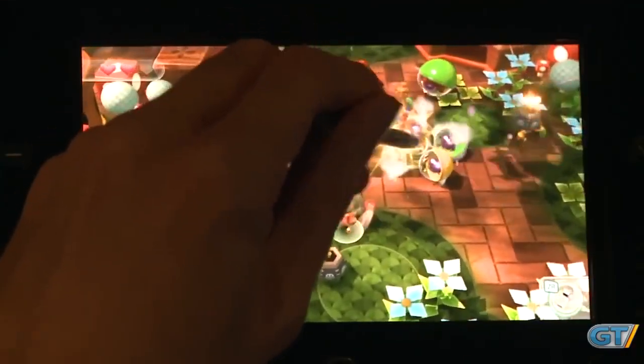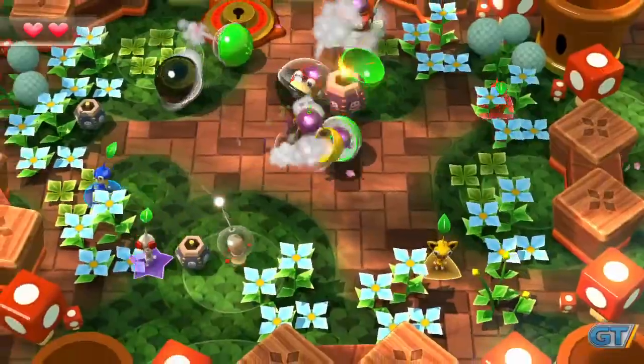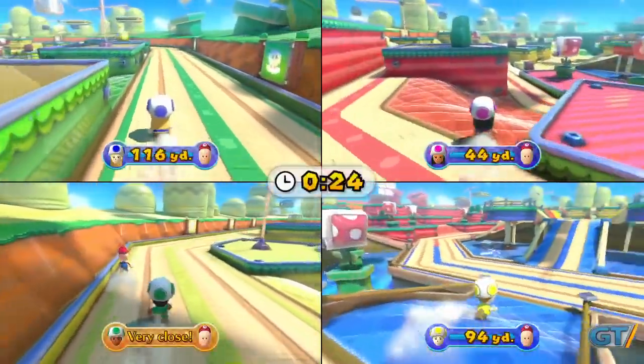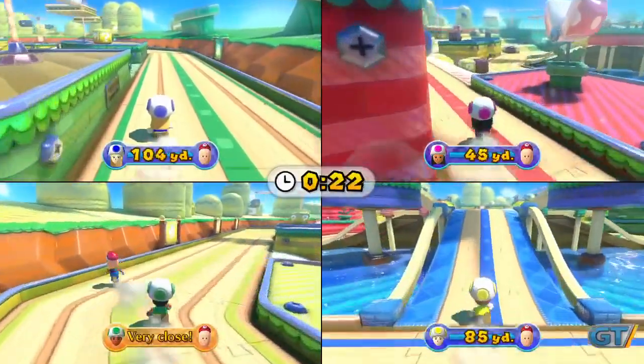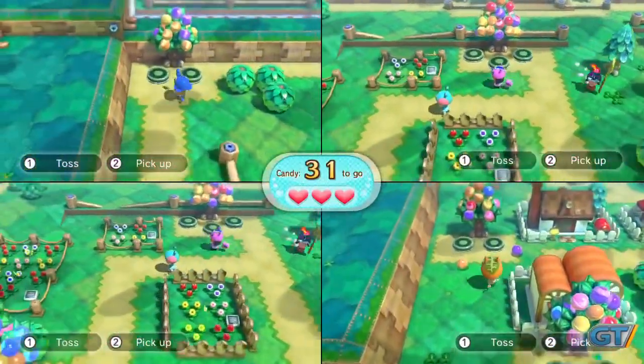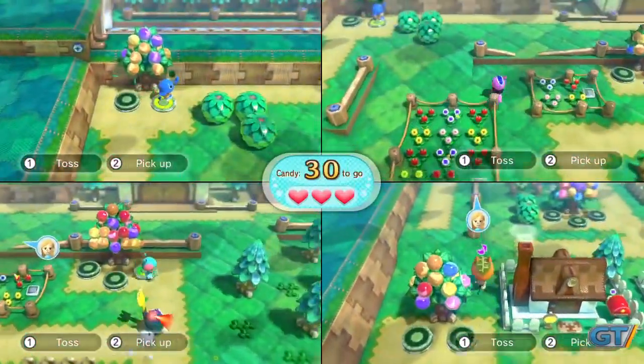The gameplay in Nintendo Land truly runs the gamut, yet the Wii U comes through with shining colors. Some of the games lack depth, but the asymmetrical multiplayer options inspire communication and a lot of laughs. It's an auspicious tech demo of things to come, but we're hoping that, unlike the Wii, there are still some more tricks up the system's sleeve.